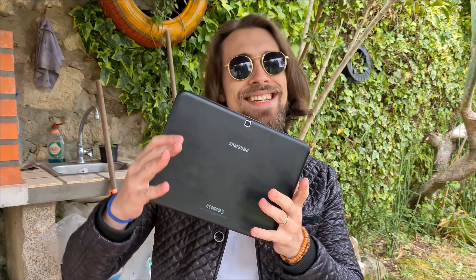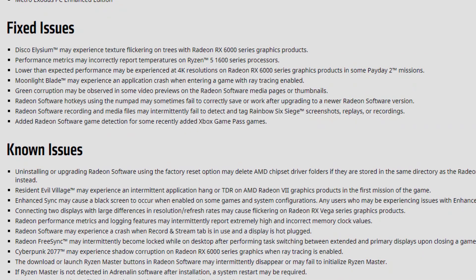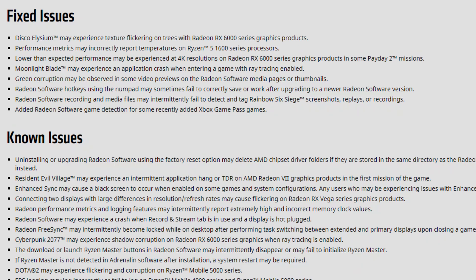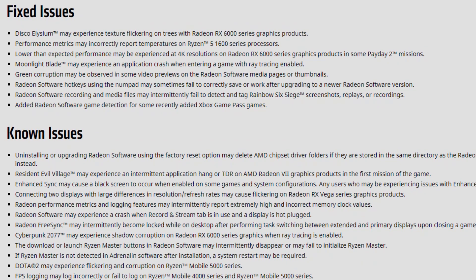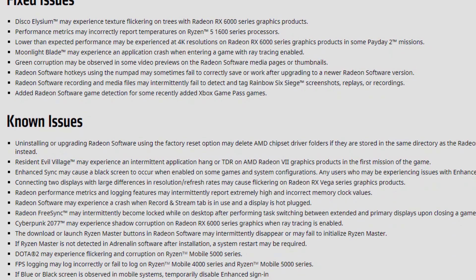As for the fixed issues, I'm reading off my mother's tablet. Disco Elysium may experience texture flickering, and so on. We also have performance metrics — lower than expected performance may be experienced at 4K resolutions with the RX 6000 series. In some Payday 2 missions, moonlight and blade green corruption may be observed in some video previews on Radeon Software media page or thumbnails. The thing that annoys me the most is that the known issues list is actually bigger than the fixed issues list in this driver version.